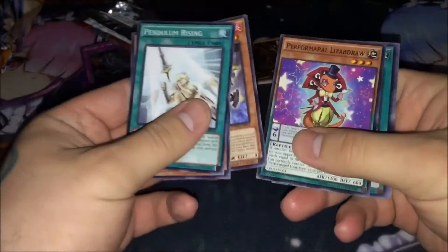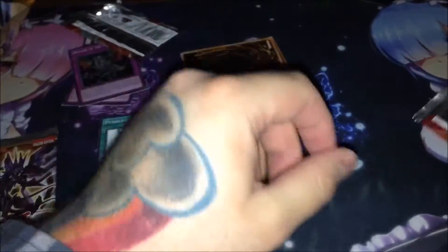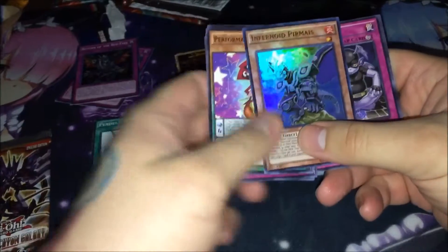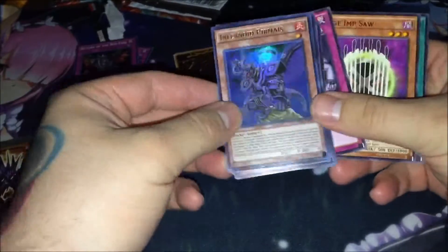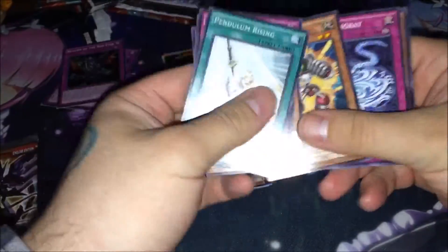Let's see if we can get something good, maybe like a secret rare or something. Lizard Draw, Fright Fusion, we got a common Chosen Zephyra — okay, cool. These are packs that you aren't guaranteed a foil in, unlike the new ones, so we might actually end up not getting any foils. Shubert of the Melodious Maestra and Infernoid Pirmais — ultra rare or... I think it's ultra rare. I tend to get a lot of ultra rares from these special editions of Cross Souls. Always tends to be the Infernoids, which is pretty cool — I have a little collection of those going on. Junk Anchor is our rare. So one ultra rare so far out of those packs.